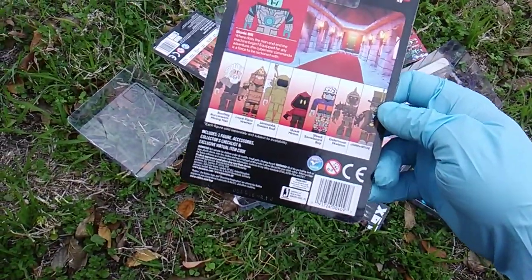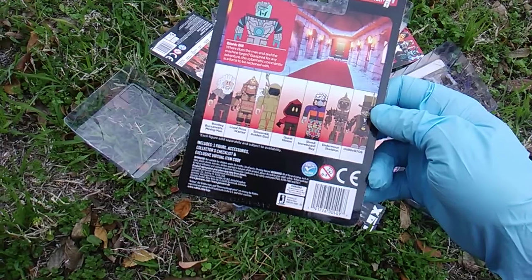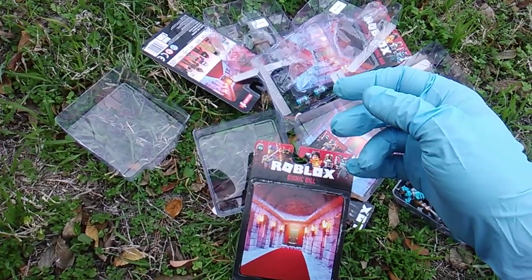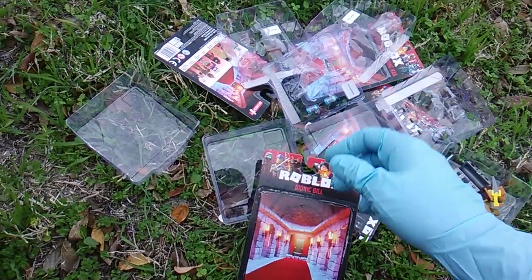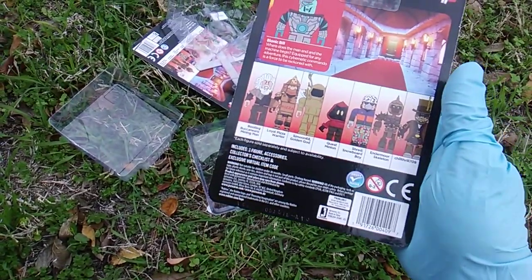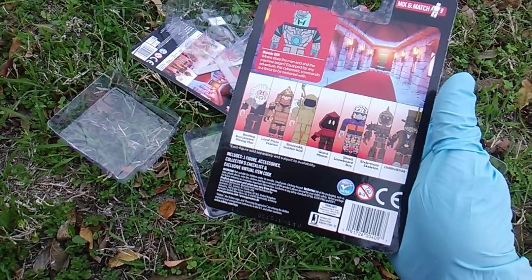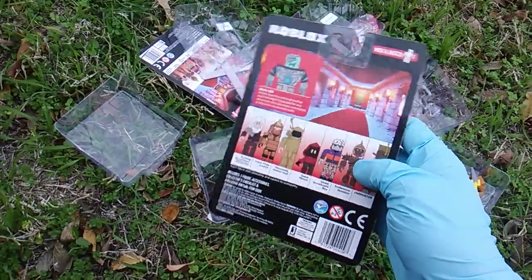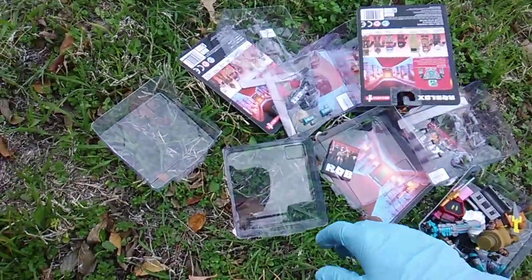Let's see who's still to come in Wave 2: Loyal Pizza Warrior, Simon68TheGolden, Shred Snowboard Boy, and Ender Moore Skeleton — that guy looks cool. He's going to hang out with my Treasure Xers.